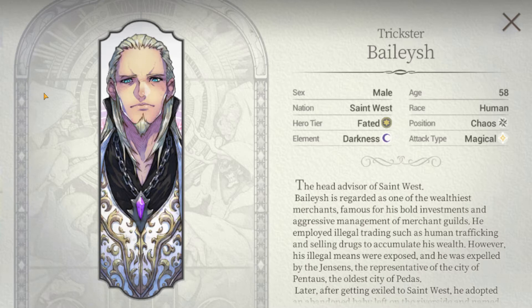Hello everyone and welcome back to another Exo Heroes Hero Spotlight. Today we're going to be talking about Baelish, the head advisor of Saint West. Much like the beloved character from Game of Thrones, this Baelish is also a skilled manipulator, opting to poison enemies over failed dealings and having his servants do the dirty work. Unlike the Baelish from the show, this one's also good at killing dragons — but we'll talk more about that later.